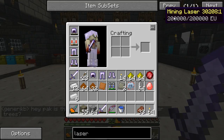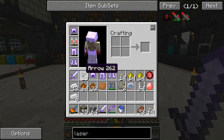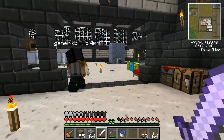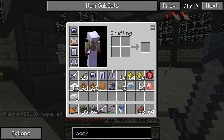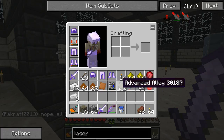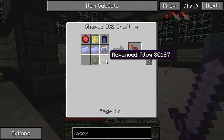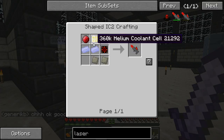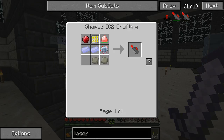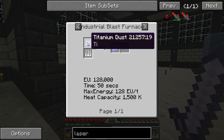You remember in my previous videos the mining laser wasn't too difficult to make - it took some diamonds and stuff but not a big deal. Now we're going to need all this stuff and maybe even a little more. We're going to need advanced alloy, which I already made. We're going to need a ruby - no big deal. And thank you to people who told me I could hold shift to stop the recipe from rotating. We're going to need an energy crystal - already made that.